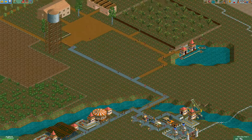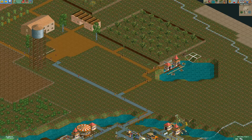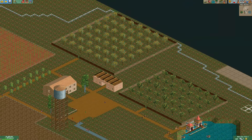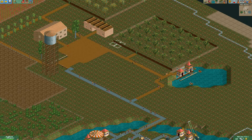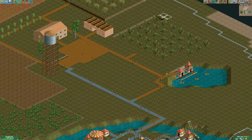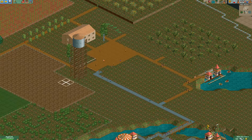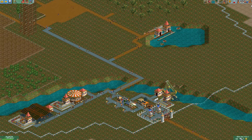I can start removing some other things — I do make money when I remove some of this stuff. The trees actually cost me money to remove though, so that's going to cost a nice penny. I don't get anything back for the fences either. I'll leave the trees for now and just remove the building, since I can make money off of that.